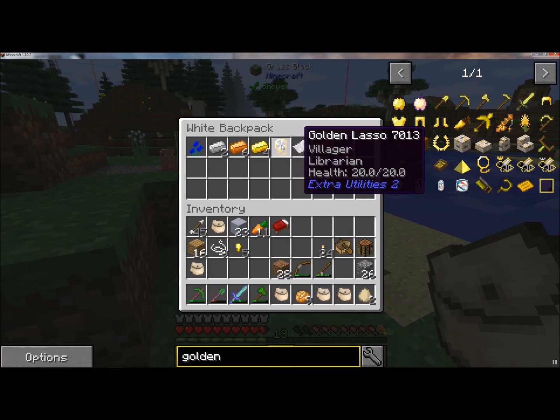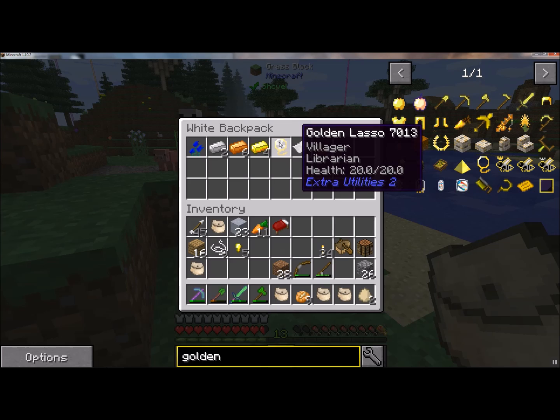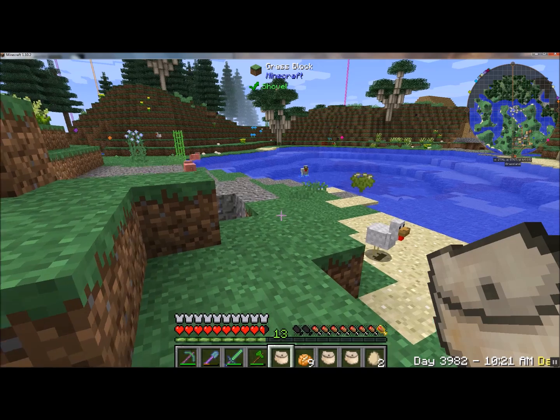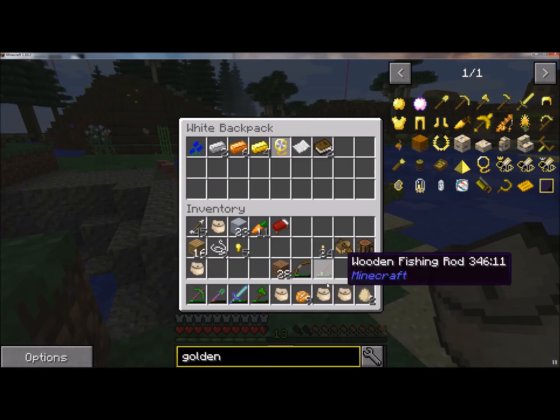I got a villager trade — it was a really good one. I got a bunch of emeralds from it and I made a helmet. I hadn't had the helmet before. I kind of wish you could put... yeah, you can't do that.